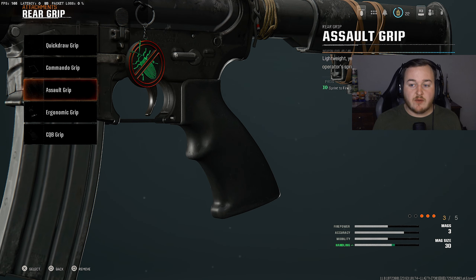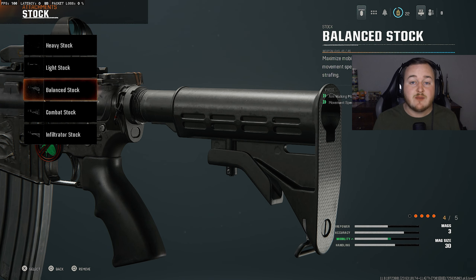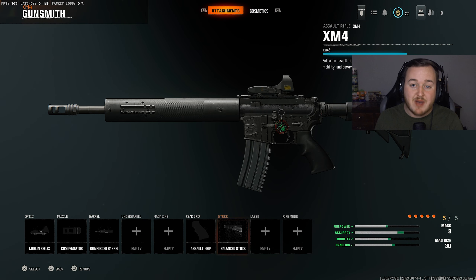For the rear grip, I'm adding the Assault Grip for that extra sprint-to-fire speed, since sprint-to-fire time isn't the best in this game and SMGs are very dominant. The MP5, Tanto, and Jackal are really good weapons, so with an assault rifle you want that faster sprint-to-fire speed. For the stock, I'm adding the Balance Stock for movement speed and aim-walking movement speed — moving fast to keep up with SMGs, and great for pre-aiming. This is the best XM4 build right now.